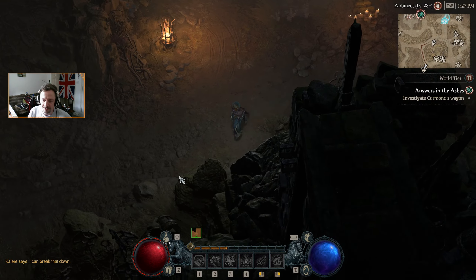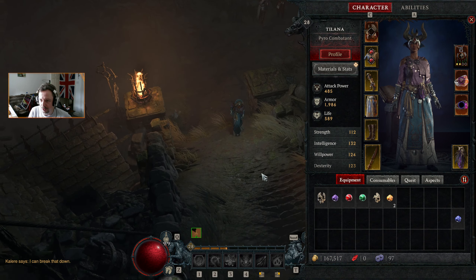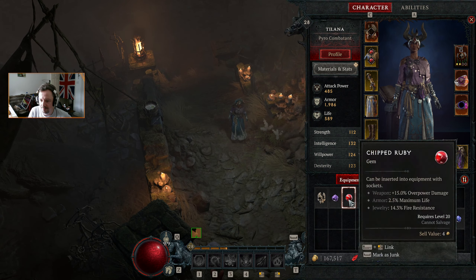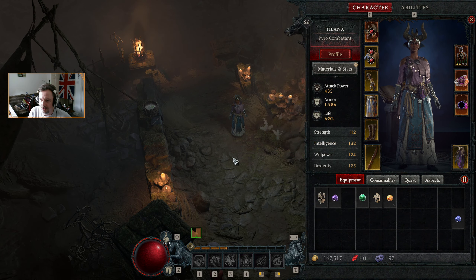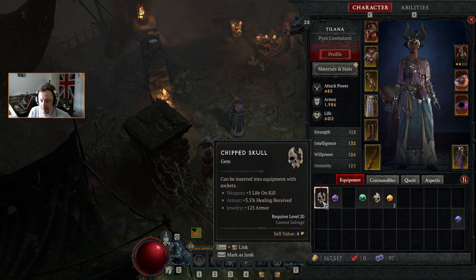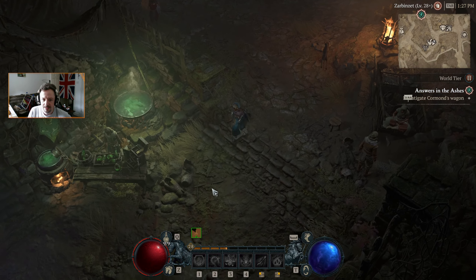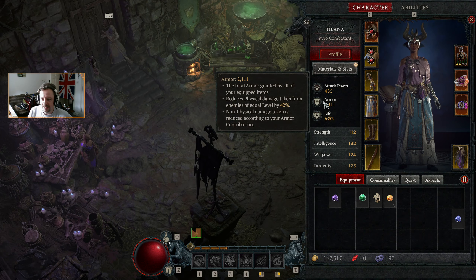We could go to the Occultist. The Alchemist is down here as well — both worth stopping by. Then we'll go to the Jeweler. Actually, don't need to go to the Jeweler — let's just put in a chip skull or crude skull: 75 armor or 125 armor. There we go.